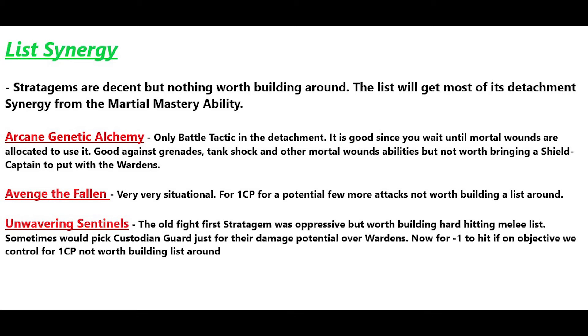First we have Arcane Genetic Alchemy — the only battle tactic in the detachment. It's good since you can wait until mortal wounds are allocated to the unit, useful against grenades, tank shocks, and other mortal wound abilities. However, it's not worth bringing a Shield Captain just for it. At one CP it's a little better than the old two-CP minus-one-damage version, but that old one was a lot stronger.